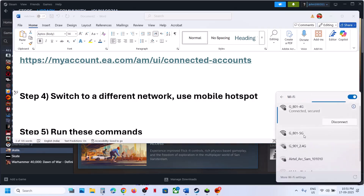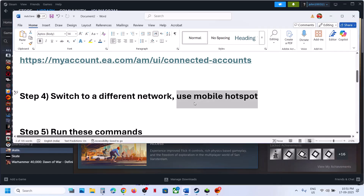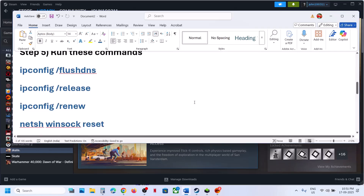The next step is to use a mobile hotspot. Turn on the data on your phone, turn on the hotspot on your phone, then go to Wi-Fi on your computer, find your phone's network, connect to it, and then check.